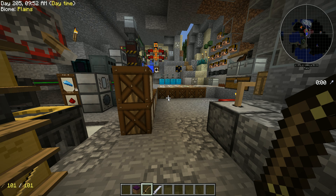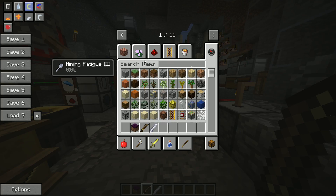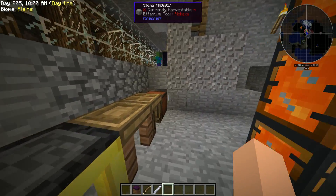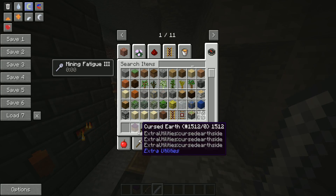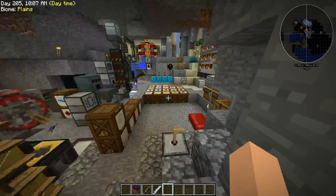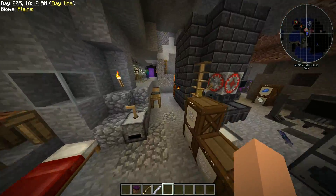Today we are going to be showing you how to get 100% beheading on a Tinker's tool, which will give us 100% wither skeleton skulls.